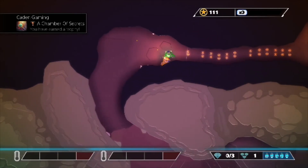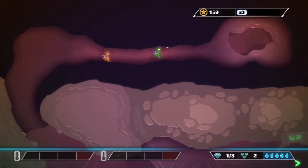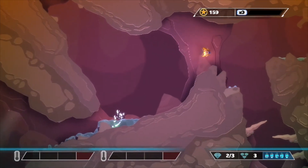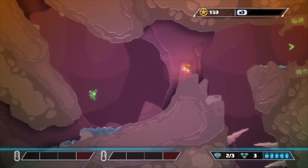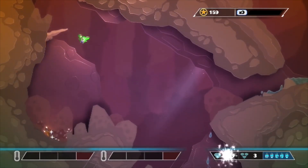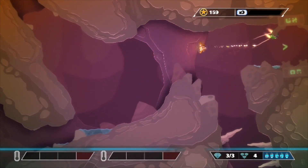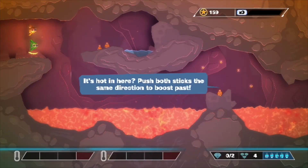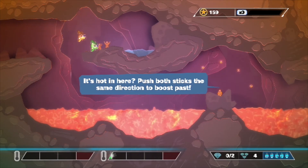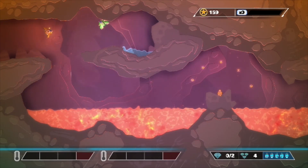We just found it — a chamber of secrets! We earned a trophy. There's one — it looks like a pink rock. Oh there's another one — two down. We need to find one more around here somewhere. I think I saw one down over here — I found it, it was right down there! Give it to me baby — let's go, this is cool! We're going to stop right there. Push both sticks in the same direction to boost past — you go faster!